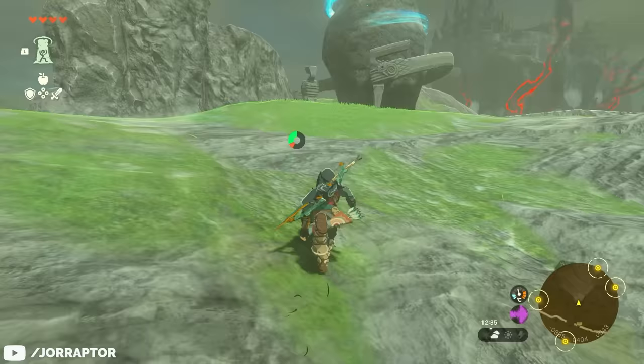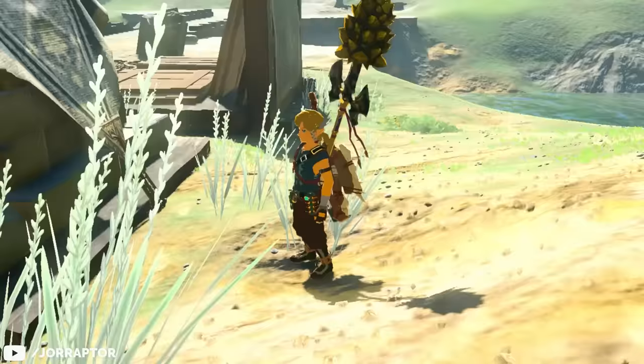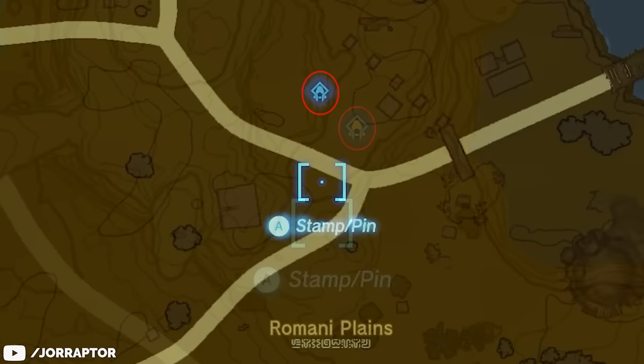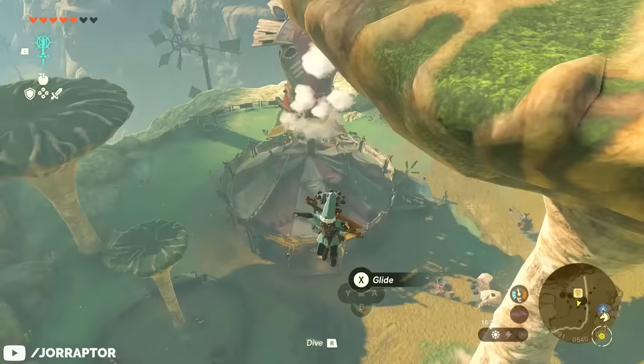Even if you decide to take a different path, one thing you definitely want to do is activate any shrine you come across. Even if you don't plan on completing them right away, an activated shrine allows you to fast travel to it from any location. You can tell the difference between activated and completed shrines on the map — the icon is yellow if you haven't done the challenge yet, and blue if you already got the reward. Major landmarks like cities and stables almost always have a shrine close to them, but don't have their own dedicated travel spots.